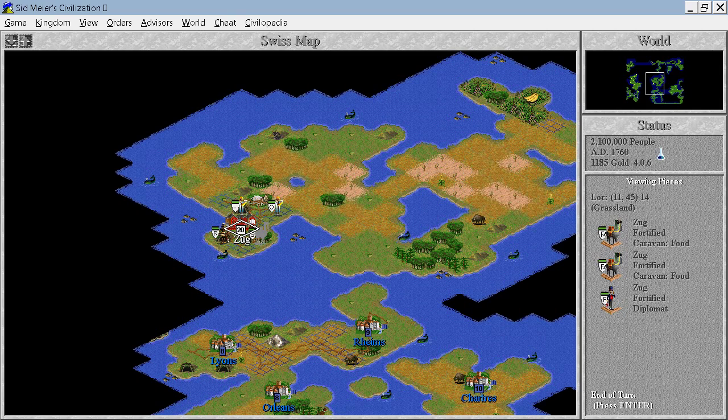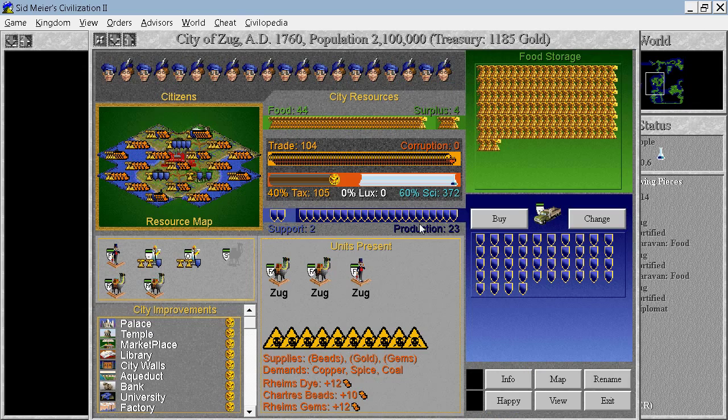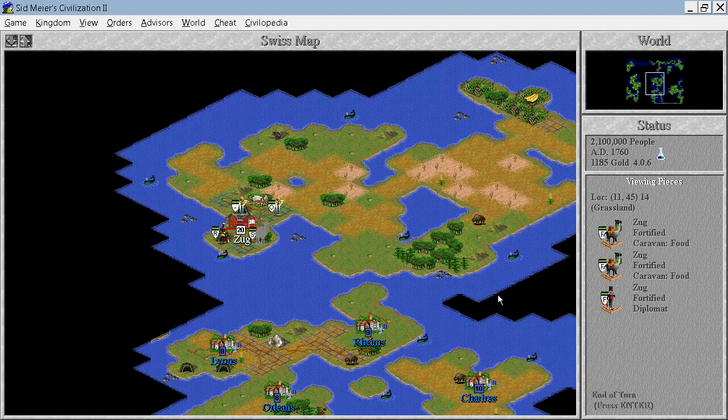Hello everyone and welcome back to Let's Play Civilization 2 One City Challenge. When we last left off we were trying to solve our production situation. We have transformed one, two and soon three squares from grassland to hills, and we also built a factory and dramatically improved the situation in the city. However, we are producing a lot of pollution because of that.